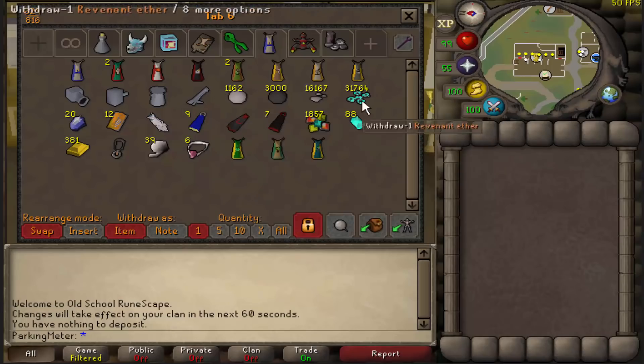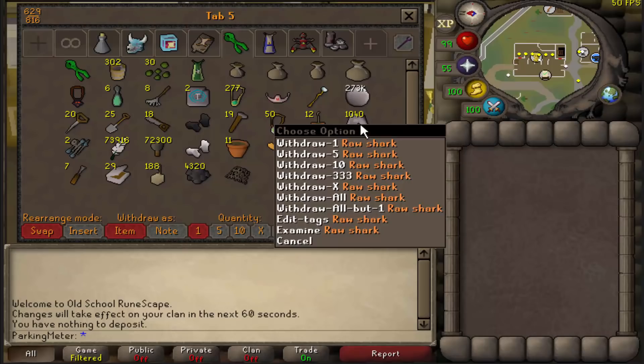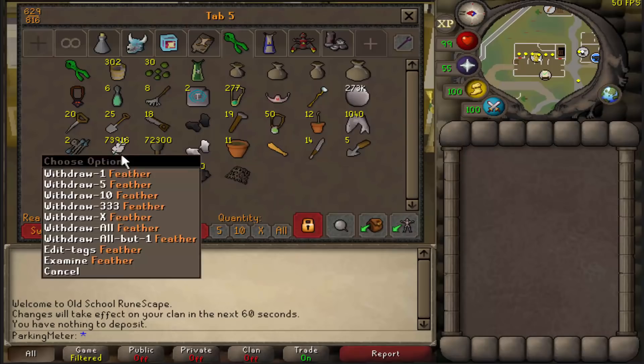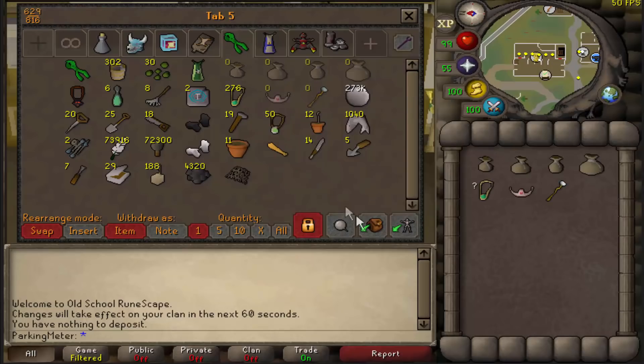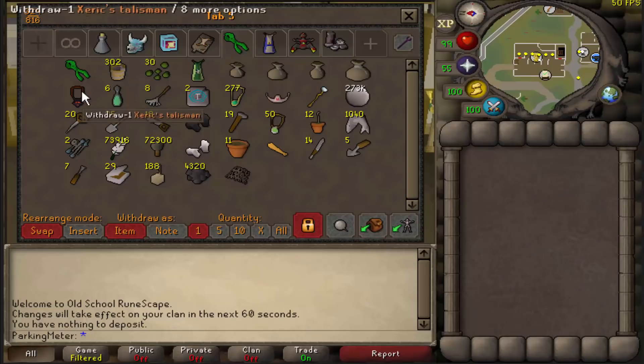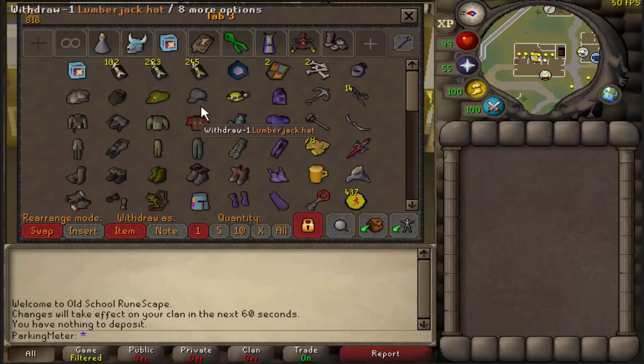Moving on to my skill capes tab — bunch of skill capes here, my cannon, some rev stuff if I ever want to go to the rev caves. Not that interesting a tab. Skilling tab here — not bad. I still have to get 99 Cooking. This setup is for barbarian fishing because it's the fastest XP in the game, though it's still pretty slow. I really don't like fishing. For Runecrafting I just pull this out, and for Farming I pull the farming gear — you know what I mean.